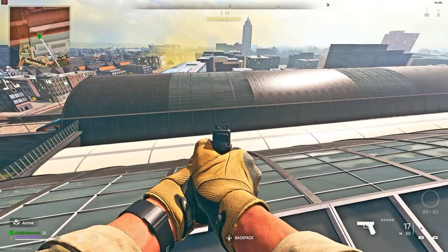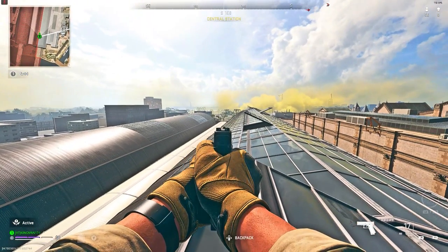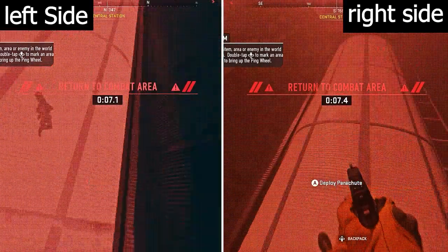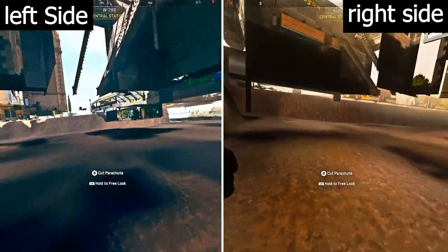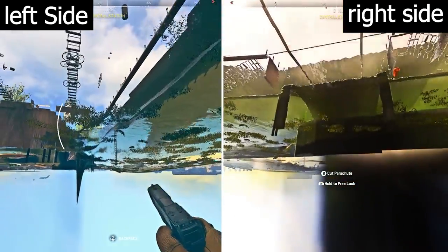Once you've chosen which side you want to do the glitch on, focus on this area right here, because this is where you're going to be parachuting to — you're basically dropping into a fake floor. Here's a side-by-side comparison: parachute all the way to my location as fast as you can, drop through the fake floor on either the left or right side, go underneath the map, find the nearest water, and then swim up. You're completely safe.